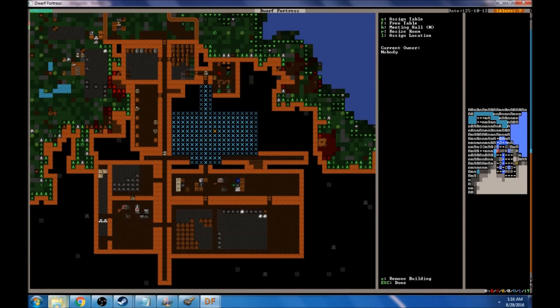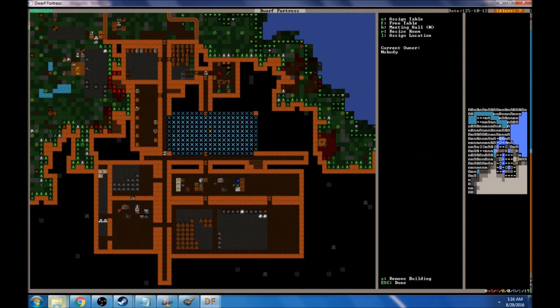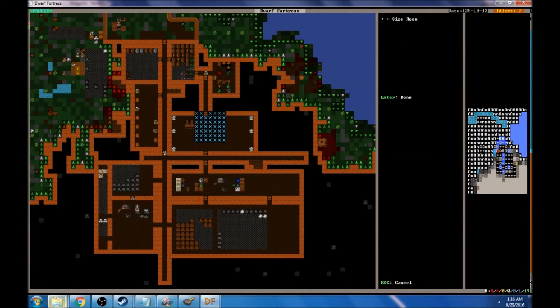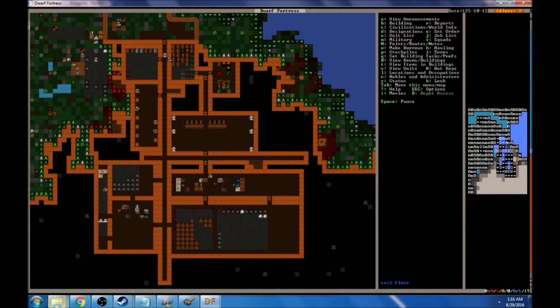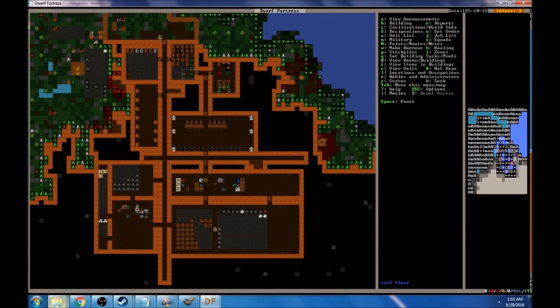I'm going to reassign this little area because it's bigger than I ever meant it to be — let's make this a dining hall. Resize the room because it's kind of gone past where the doors are now. We've got lots of statues, so I'm going to put a couple more in here — it always makes everybody super happy. Fill this area up with statues, just a big wall of them. Lots of history to be seen there.